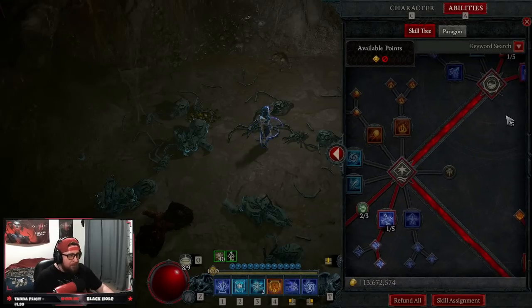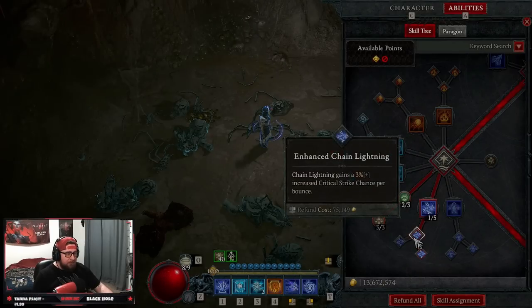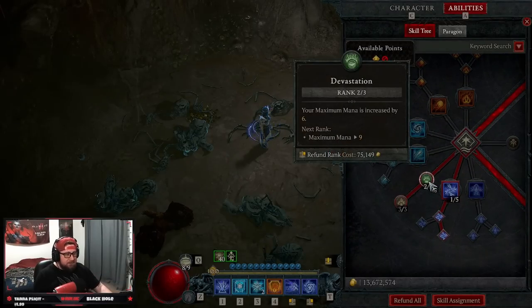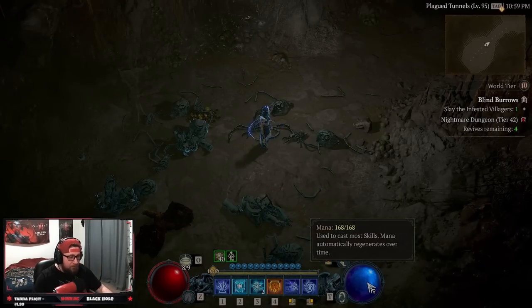We have Fire Bolt and Arc Lash just to get two points down. Into our core skills, we're taking Chain Lightning up into Destructive Chain Lightning — I'll explain why we have points here later. Two points into Devastation, then three points into Elemental Dominance. Core and mastery skills deal 9% increased mana damage when cast above 50 mana. We have 168 mana in this build, so we're always casting above 50 and our damage is always stacked.